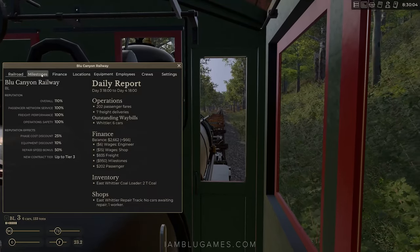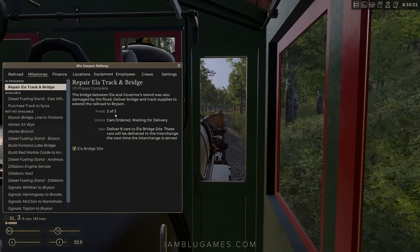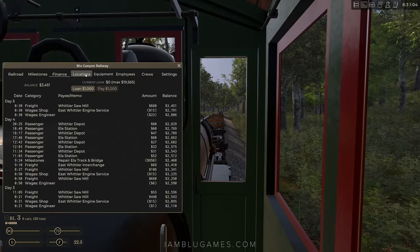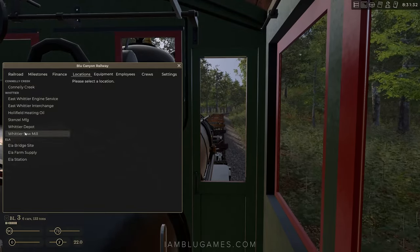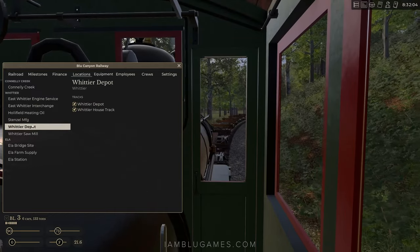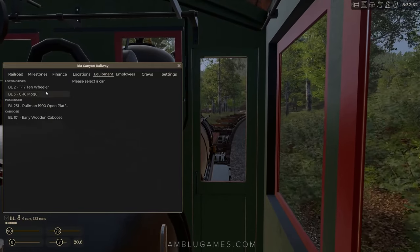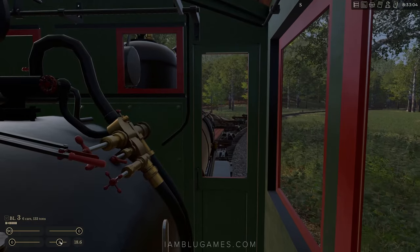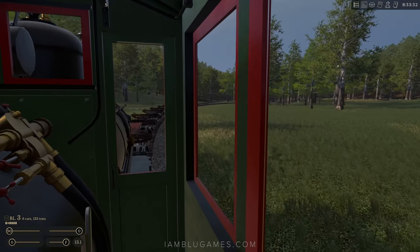There are also milestones — one of the first big ones is repairing the Ella track bridge, which we're currently working on. We have the freight cars sitting back at the yard waiting to go over there. The finance page, locations page, depot, Ella station for passenger stuff, and the equipment page showing all your locomotives — we're almost at the logging camp! I saw this switch already lined up from a previous run, which is lucky — that definitely would have caught me off guard.